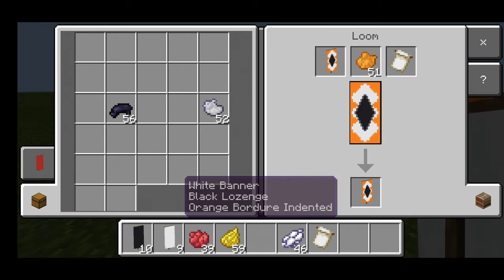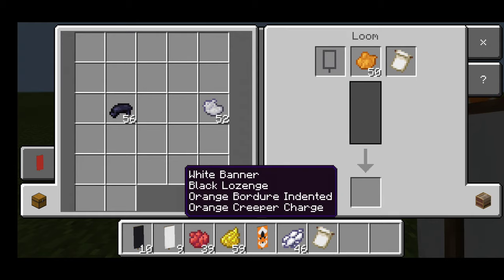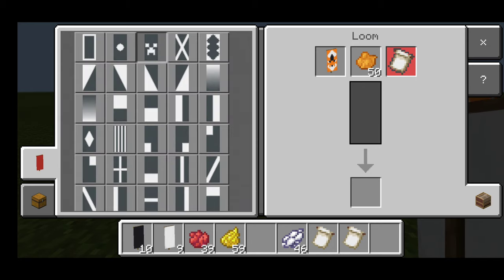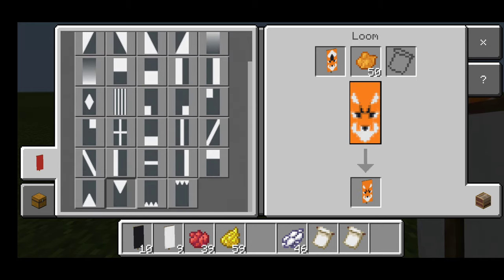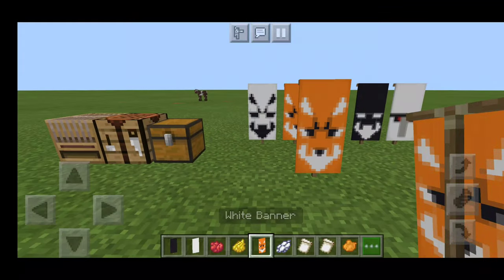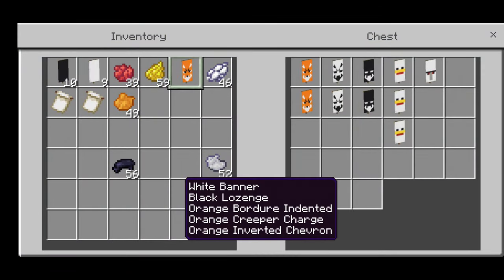Then we whack that back in and we want an orange Creeper face charge on that. Then whack that back in, take your banner out, and we want this kind of triangle top head. And there is your fox banner. Number two done, three to go.